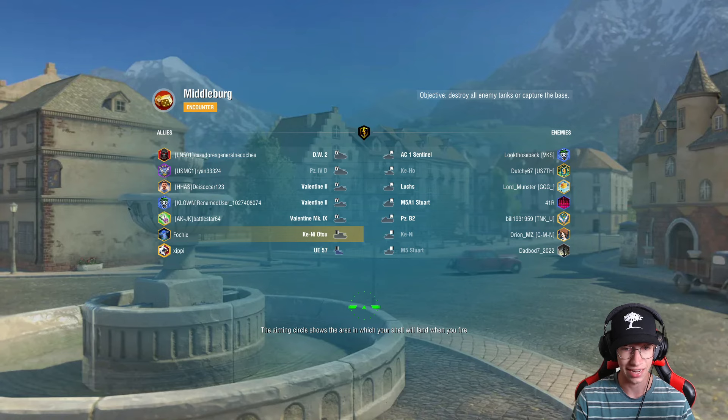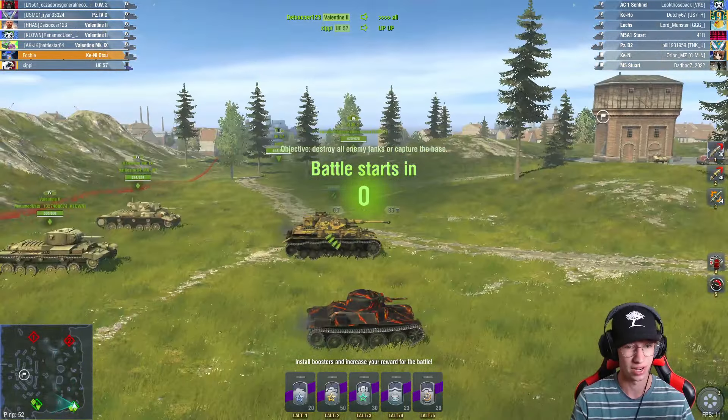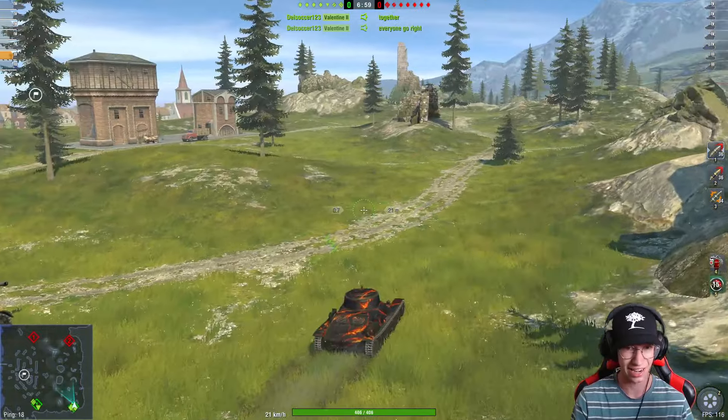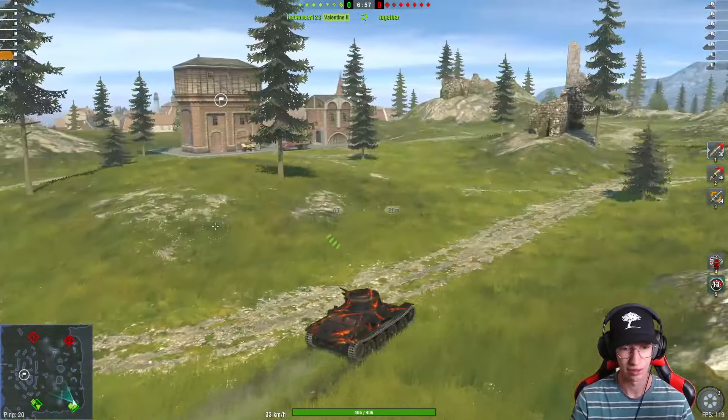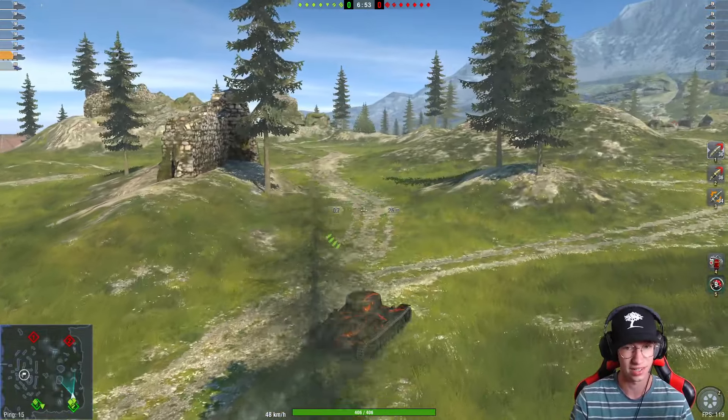You can see the enemy team has a Kenny, which is the original tech tree version of this tank. That tank's also really, really strong as well, but it's just not quite as broken as this thing. This thing is just on another level — it's all down to the DPM and the fact that your whole clip reload is three seconds for four shells. It just doesn't make any sense.